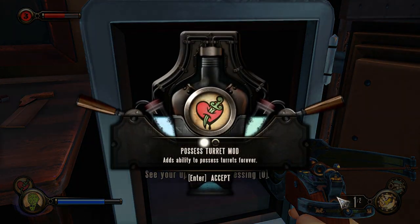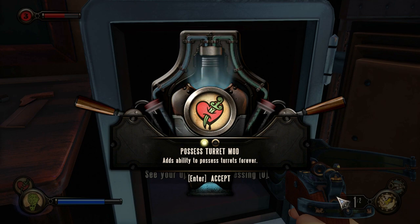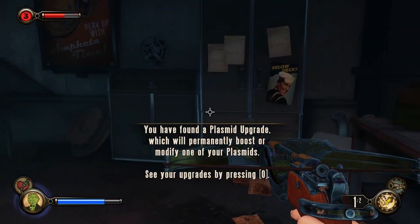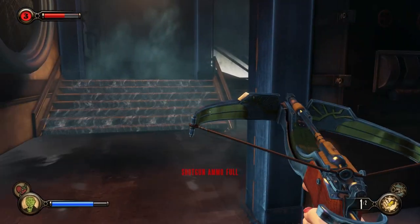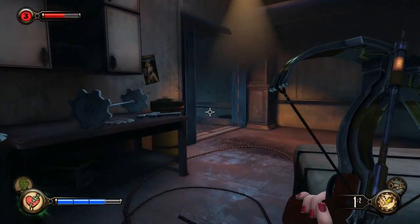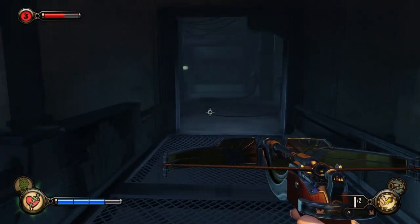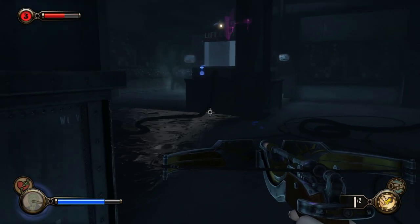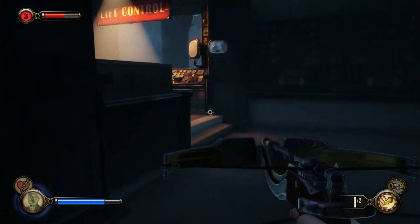Possess turret mod — adds ability to possess turrets forever. Oh my god! I'm so glad that I bought that. Turrets will be my friends forever? Of course it costs Eve, but now I can get back through that area with no problems at all. I am slowly — I'd say regaining skills, but I guess not regaining skills so much as just gaining skills.